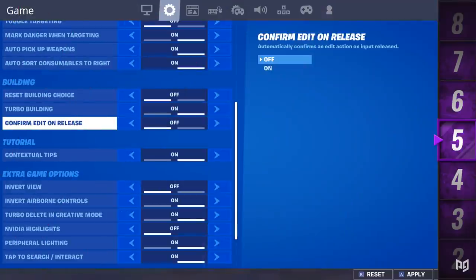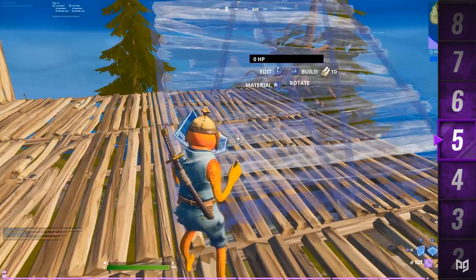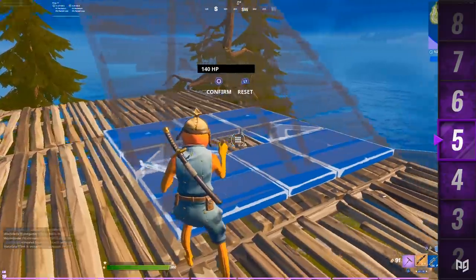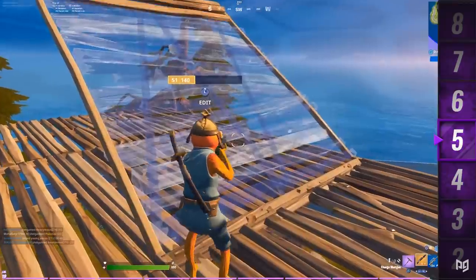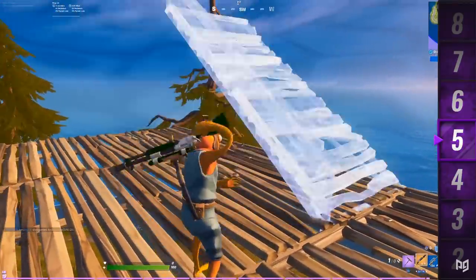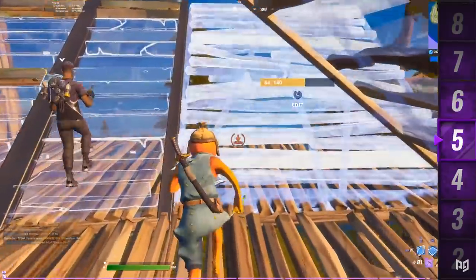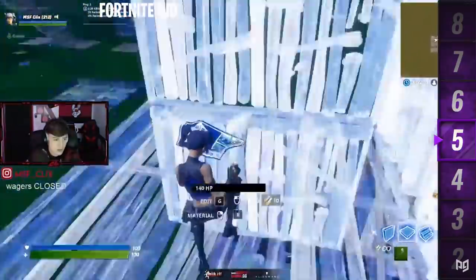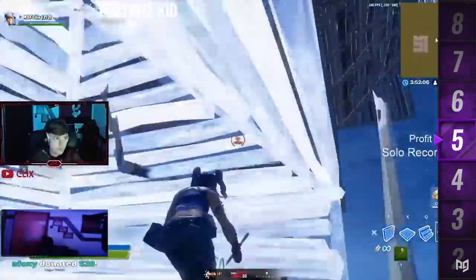Tip five: if you haven't already, consider turning on the setting 'confirm edit on release.' This makes it so instead of pressing your edit button once to start an edit, selecting tiles, then pressing again to confirm — you only press your edit button once, select the tiles, and the edit is done. It saves a lot of time and can make you a much faster and better editor. Some people prefer the old way, but for newer players or those already used to it, confirm edit on release is definitely better.